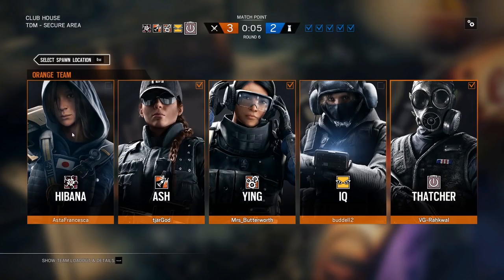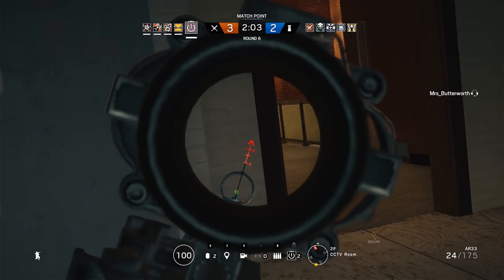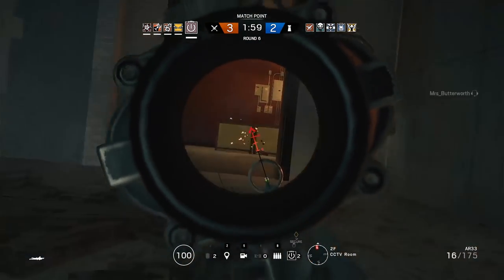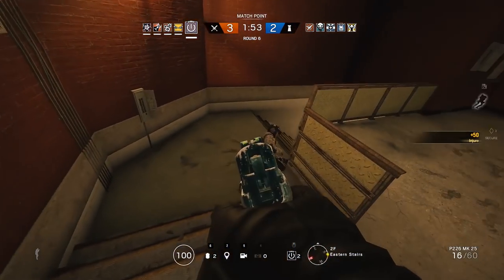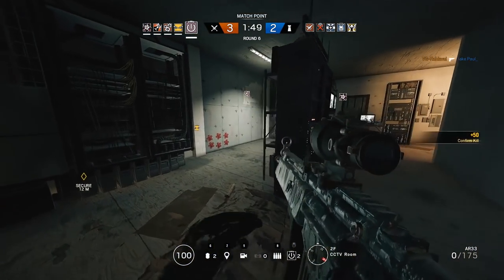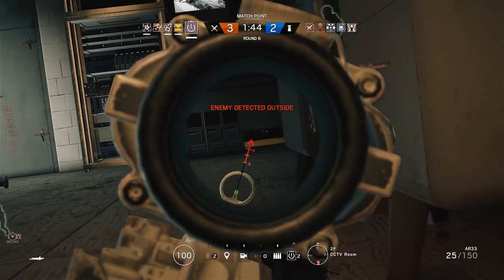If you see someone choosing a breacher like Hibana or Thermite and there's no Thatcher, even if you don't think you need one, be a better person and just play them for the team — even if you're not comfortable. It's better to have them than not at all. There's nothing worse than a whole team refusing to play a specific needed operator and then everyone complaining that nobody chose them. Just be the bigger person and choose whoever is required, not specifically who you want to play.